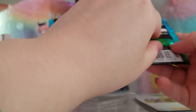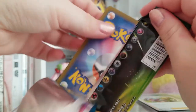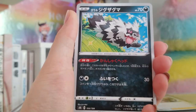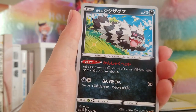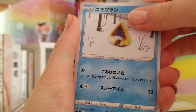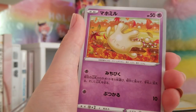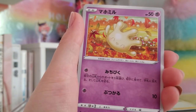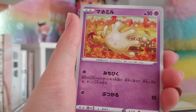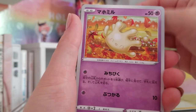Last pack. I might not get anything else — that sucks. But I have another box coming so we have another chance. Galarian Zigzagoon, very cute. Yukiwarashi. Oh, here's a new one — Milcery, or Mahomiru in Japanese, which is very cute, with some autumn leaves. That's very sweet.